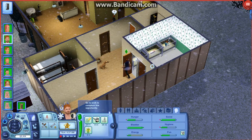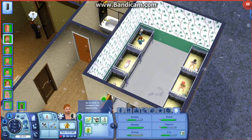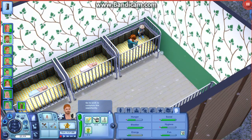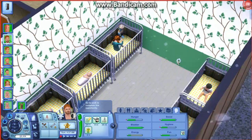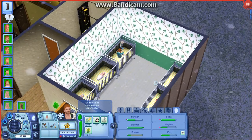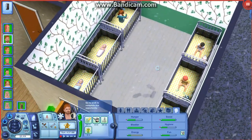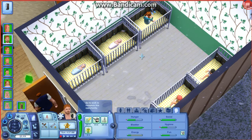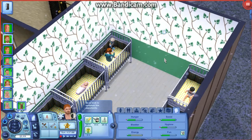Here it is. Here's an overview of it — the baby nursery, the nursery where all the toddlers and infants will sleep for right now. I got them all lined up, a crib for every baby. There's an empty one because that's where Casey would have been, but he aged up.